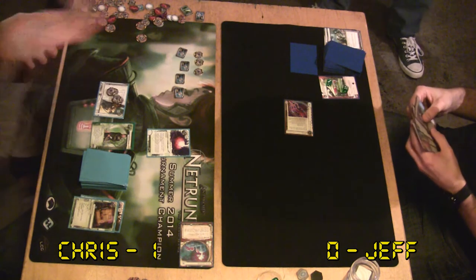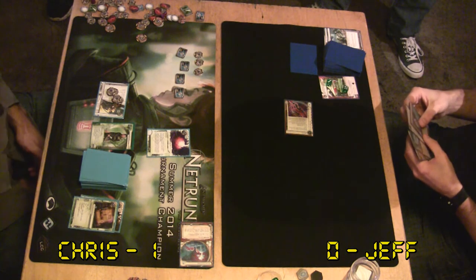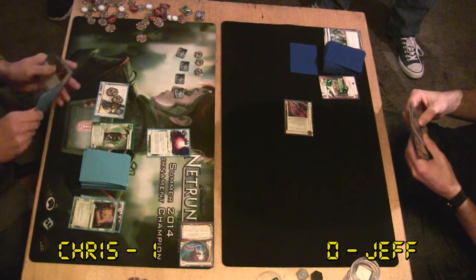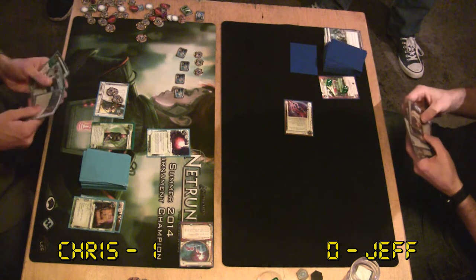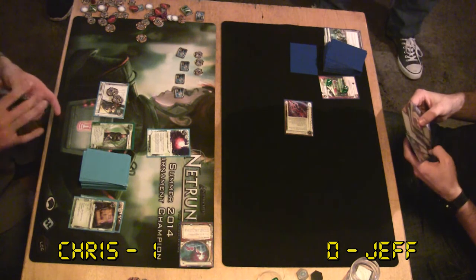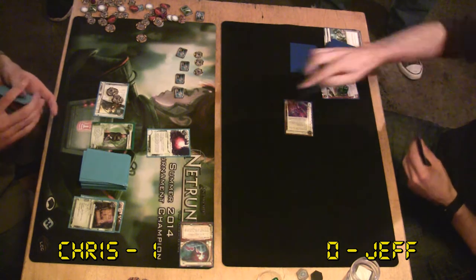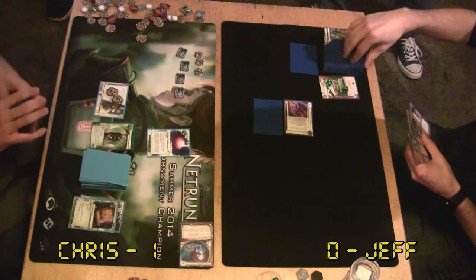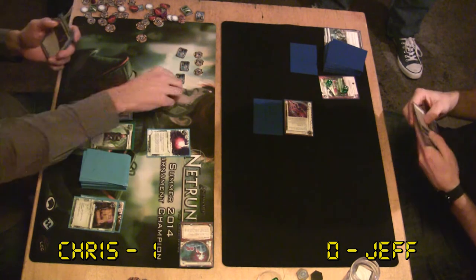I wasn't sure what kind of deck he was playing at this point. I know I'm gonna see Psy Games here and there. But I wasn't sure if he was trying to sneak out an agenda. It did look like he was trying to sneak out an agenda and I made the right call. It's getting harder and harder to just run on un-rezzed ice, because the Architect is just so brutal now. It's really good. I think we're gonna see more people taking advantage of it.